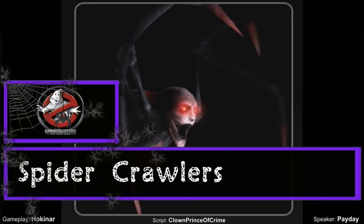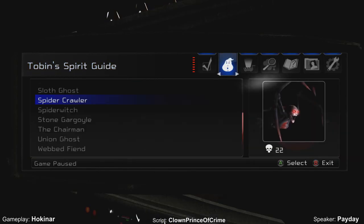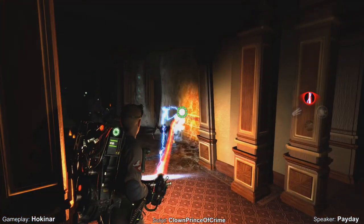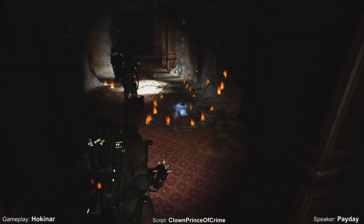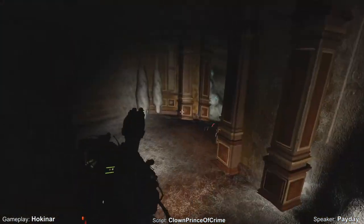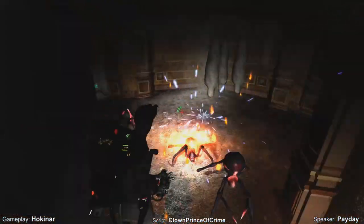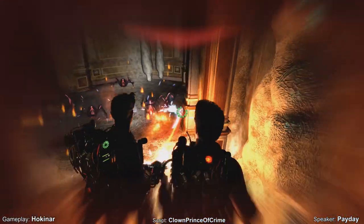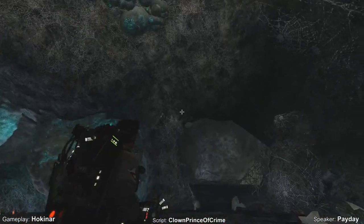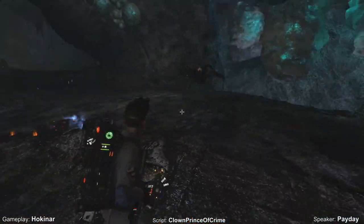Spidercrawlers — Ghostbusters: The Video Game. In a large spider with a small humanoid face attached, the Spidercrawlers are mostly found inside the Sedgwick Hotel upon your second return. They scuttle out of the darkness and leap at the Ghostbusters, attempting to poison them with their venomous bite. While related to the Venomcrawlers, they are directly spawned by the Spiderwitch upstairs. So if you want to turn off the faucet that lets these crawlers flow, you'll have to fight through them all to get to her. The Spidercrawlers may be easier to disperse than ghosts, but these spirits certainly come with just as many scares.